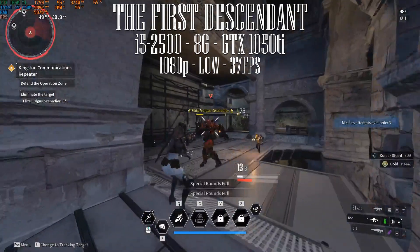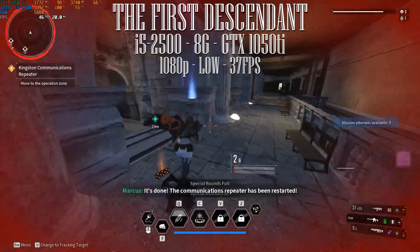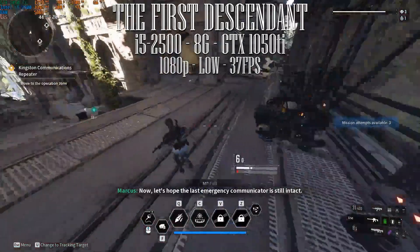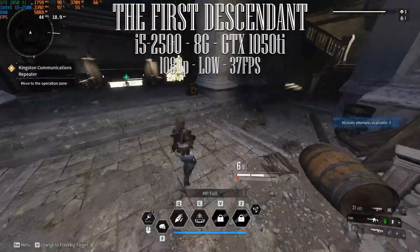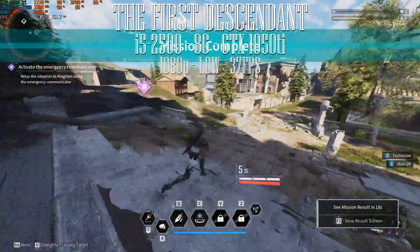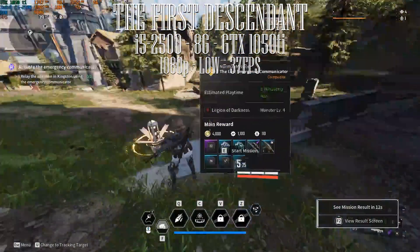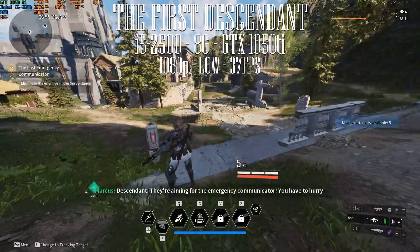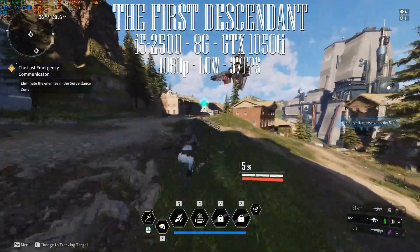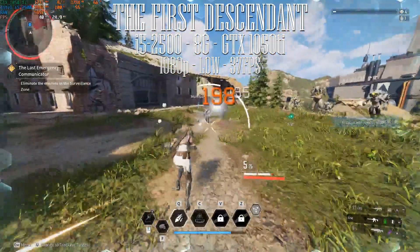So the i5-2500 with the GTX 1050Ti and 8GB of memory, at 1080p and low settings, we're averaging 37fps. We get a high of 49fps and lows of 31fps. This is highly playable as long as you're not in multiplayer against other players. But the CPU is our bottleneck — we're at 100% utilization all the time, and the GPU is wavering in the low 90s to 100%. RAM is at 5.7 to 6GB utilization. Every time you change area or zone, the CPU is struggling and you encounter a lot of stutter. When everything is loaded up, the CPU still stays at 100%, but at least it's playable without stutter.